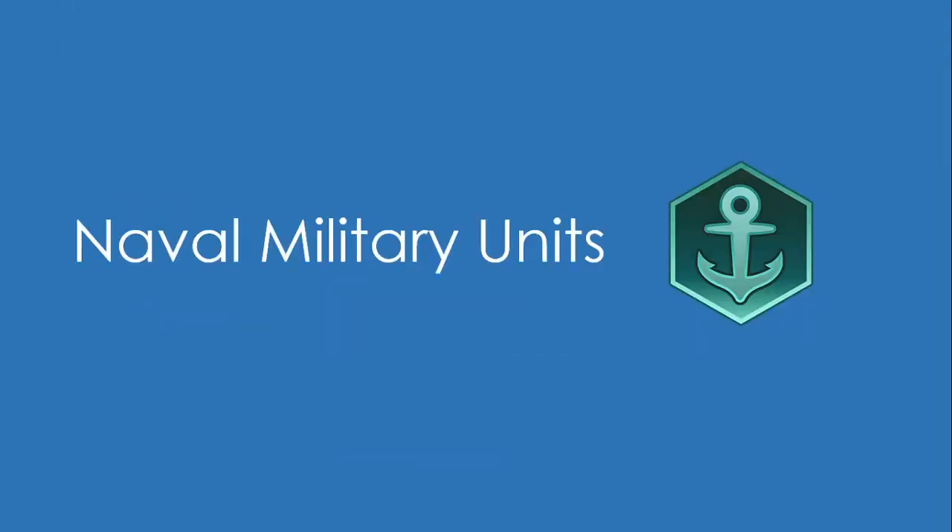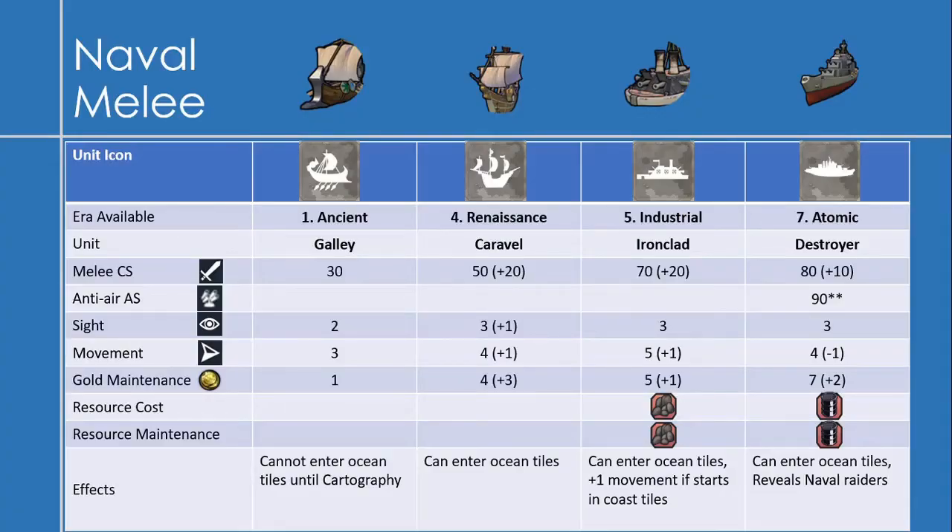First off, let's look at the Naval Melee Units. They're all built in either city centers or harbors. Starting with the Galley in the Ancient Era: it has a melee combat strength of 30, a sight of 2, a movement of 3, a gold maintenance of 1, and they cannot enter ocean tiles until Cartography is unlocked.